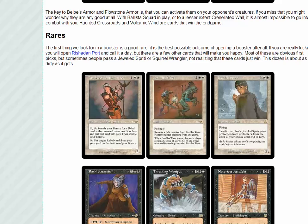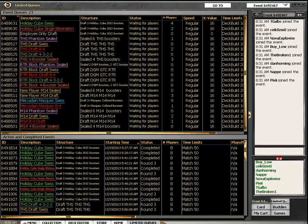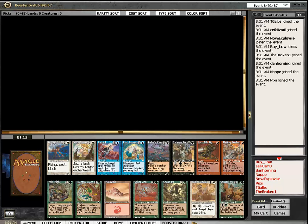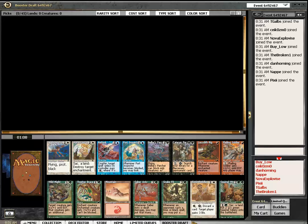These are the 12 broken rares of the format. Here we go — Rashad on port, please. The rare is Squirrel Wrangler, which is nothing. 72 cents. No great power cards.